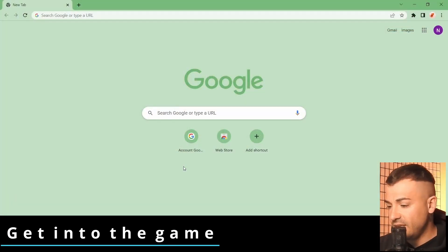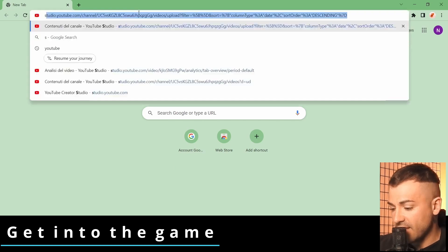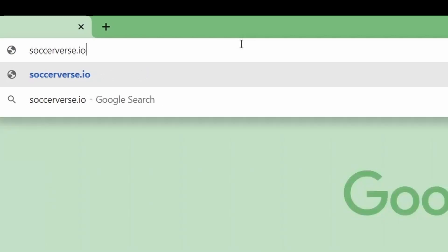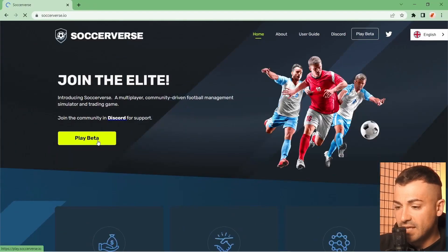The first thing we need is to go to soccerverse.io, which is the website of the game, and then click on Play Beta.